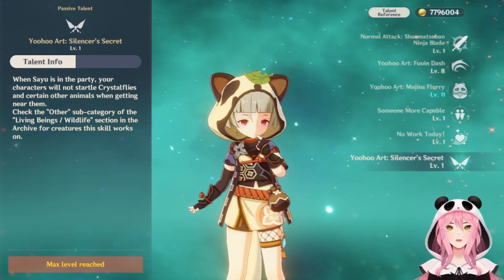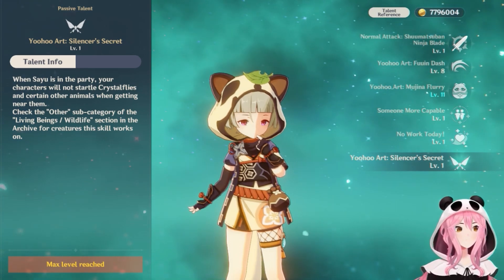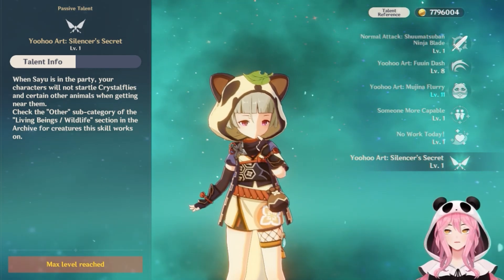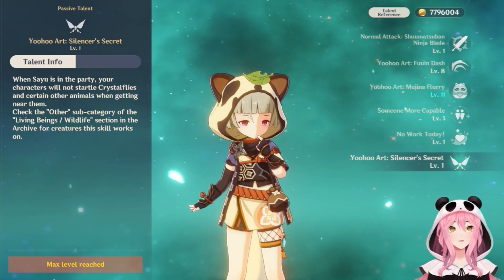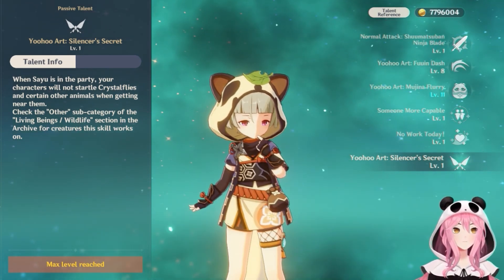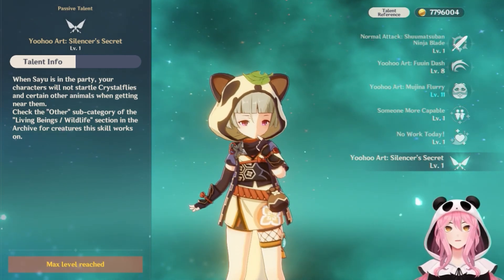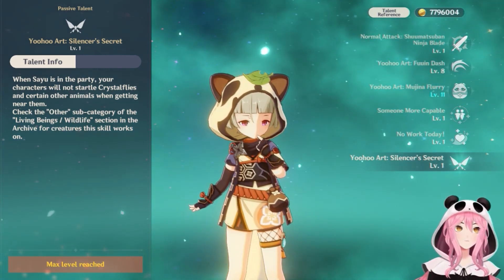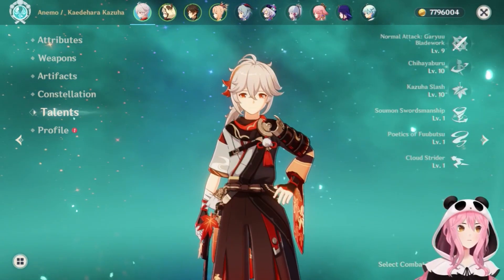Hey guys, Calamity here with a guide for farming crystal cores. Before we start, if you have Sayu with her passive talent, she will not startle the first crystal fly you capture as long as she's in your party. She doesn't have to be the active character — she just needs to be in your party.